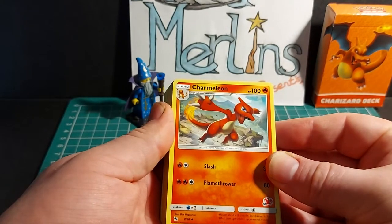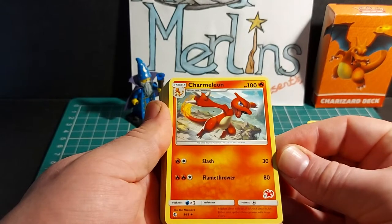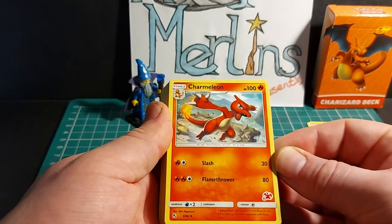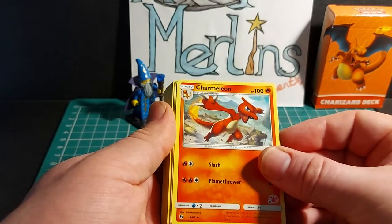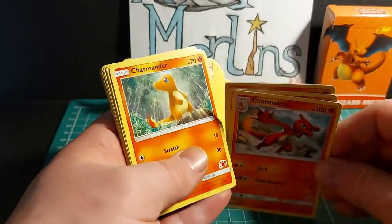Charmeleon is a Stage 1 Pokemon that evolves from Charmander, with 100 HP. It has Slash for 30 damage and Flamethrower for 80 damage. It has a 2x weakness to water, no resistance, and a 1 energy retreat cost. You have three copies in this deck.